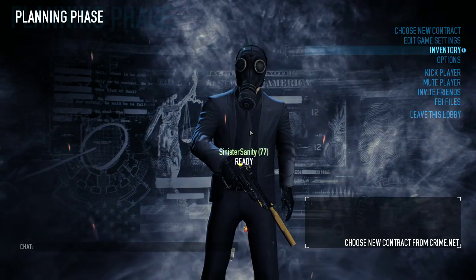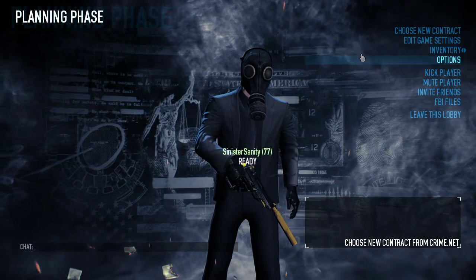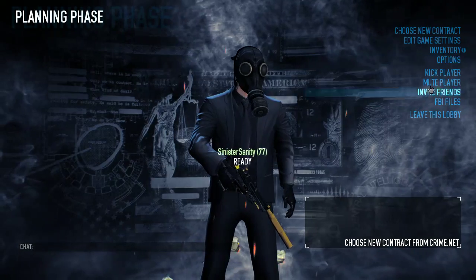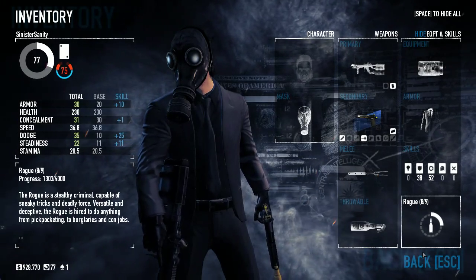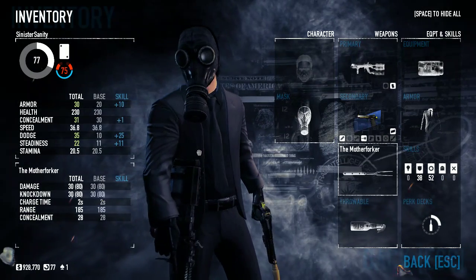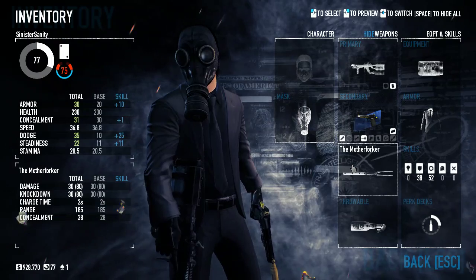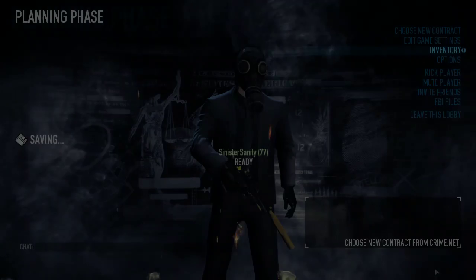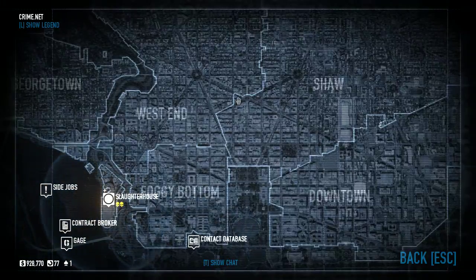What's up guys, Sinister Sanity here, and welcome back to another Payday 2 video. Today I'm going to be showing you how to get this lovely gas mask known as, well, the gas mask. To do this, first of all you're going to have to have the barbecue pack, and you're going to either equip the flame thrower and the molotov cocktail, and then of course the mother forker.